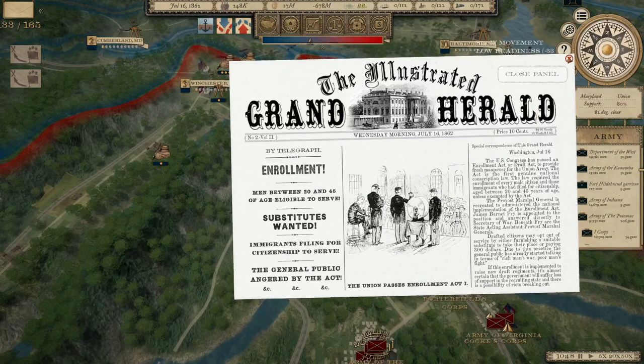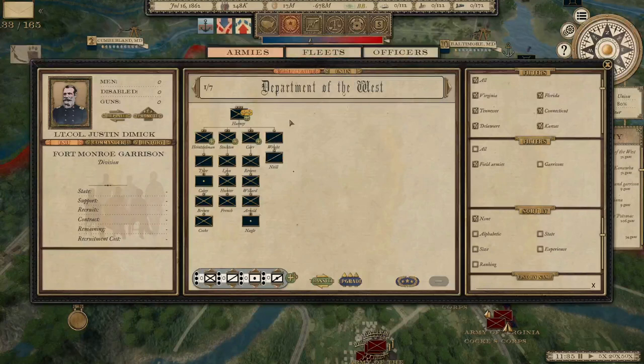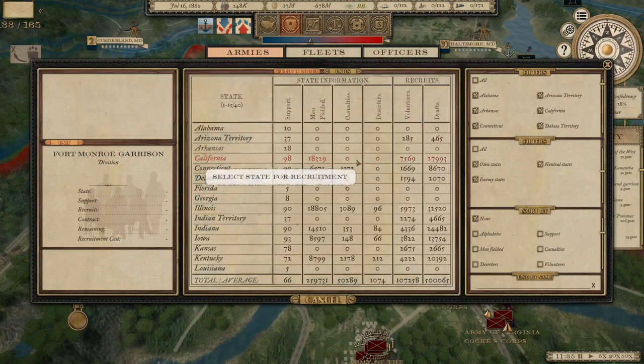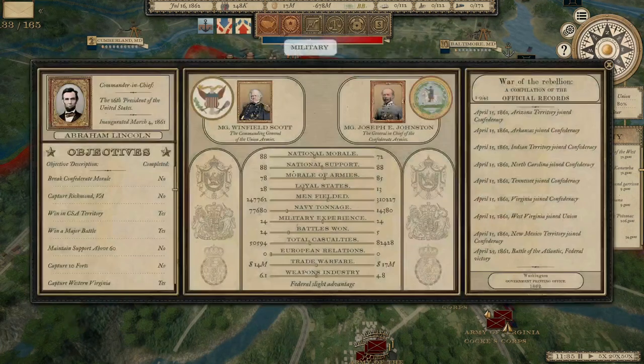The Enrollment Act has been passed. Remember we had about 30,000 to 35,000 available troops — well, that number is going to be massive now. We've got 107,000 volunteers and another 500,000 draftees available to us. Now we can recruit those remaining troops we need, beef up these numbers, and get somewhere close to where the Confederates are — and hopefully get a few more than them, because we're going to need it.